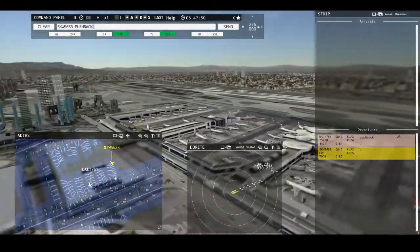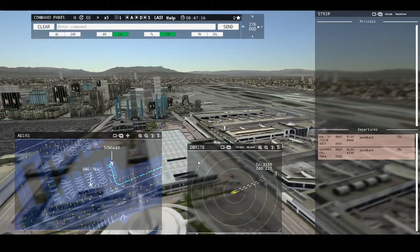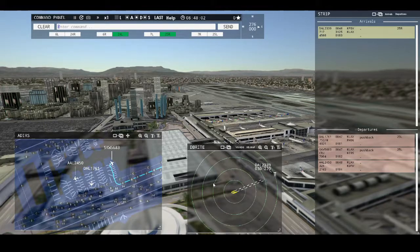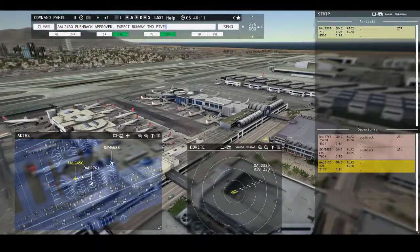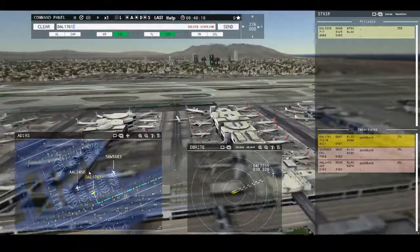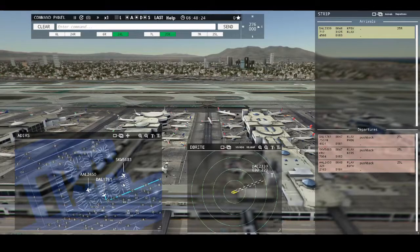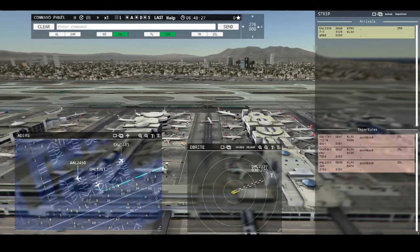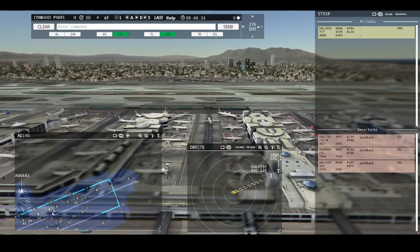Sky West 5-6-8-3, pushback approved, expect runway 2-5 left. Los Angeles Tower, American 2-4-5-0 requesting push and start. American 2-4-5-0, pushback approved, expect runway 2-5 left. Los Angeles Ground, Delta 1-7-6-1 ready to taxi. Delta 1-7-6-1, runway 2-5 left, taxi via Charney. Sky West 5-6-8-3, pushback approved, ground 2-5 left. American 2-4-5-0, runway 2-5 left, taxi via Charney.